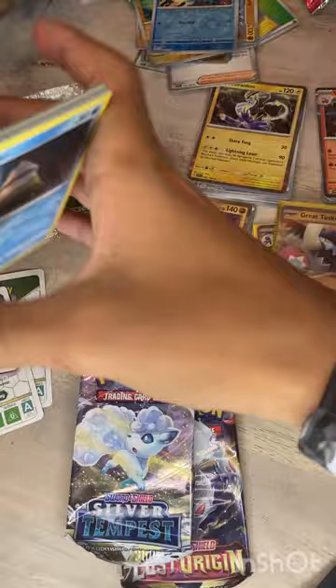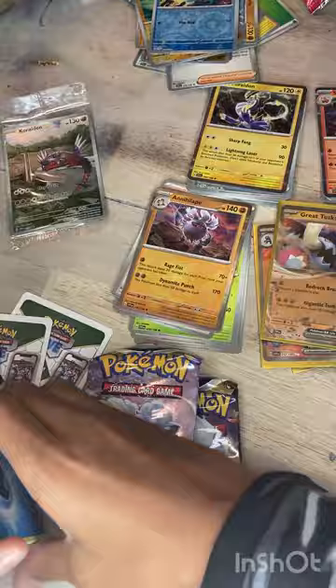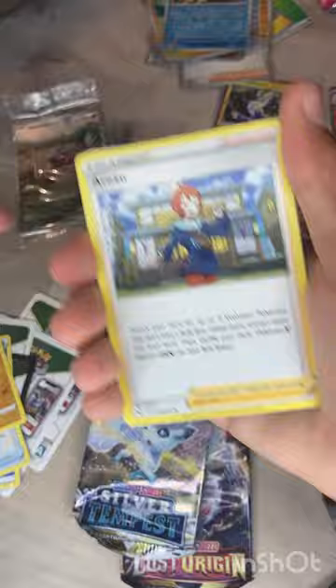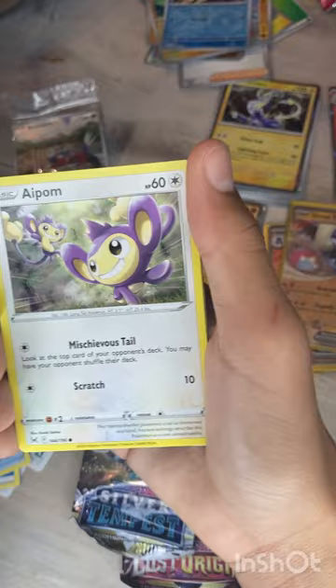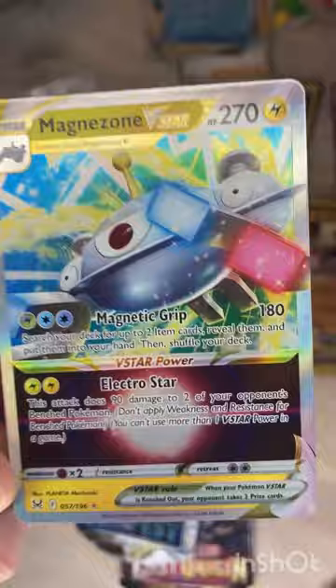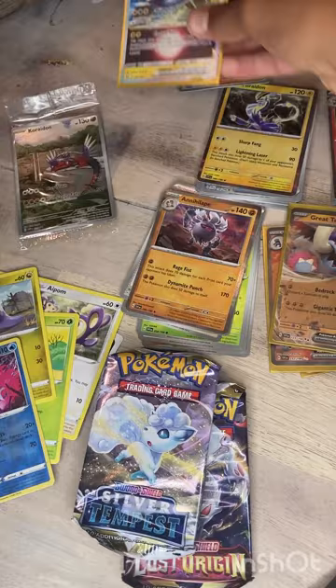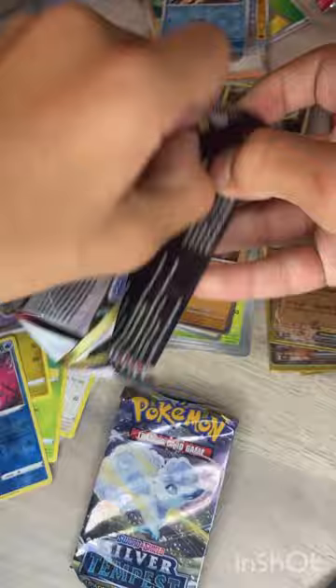Let's see if we get something good — oh, that's a good sign. Got water energy, Lost Vacuum, Relicanth, Snover, Rhyhorn, Aipom, Roselia, Goomy, Azurill, Basculin — and a Magnezone V-Star! Look at that, nice card. One pack of Lost Origin and we get the V-Star. Magnezone V-Star, love that card. Let's save the Silver Tempest for last and go with the next Lost Origin pack.